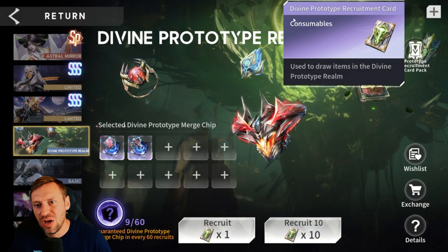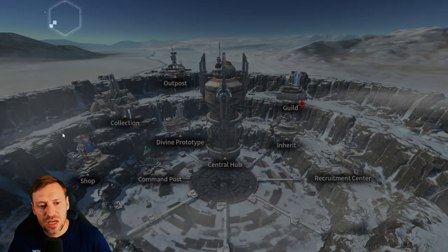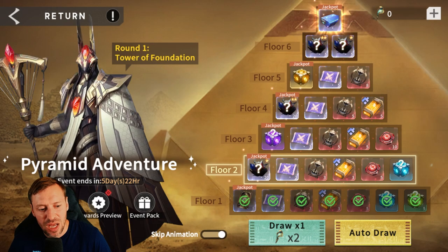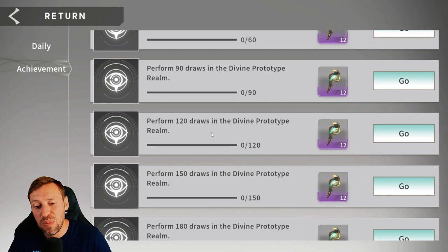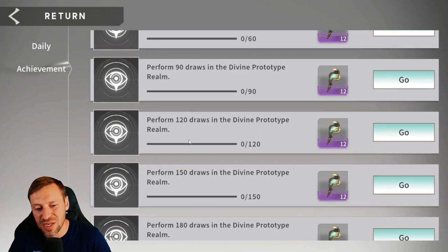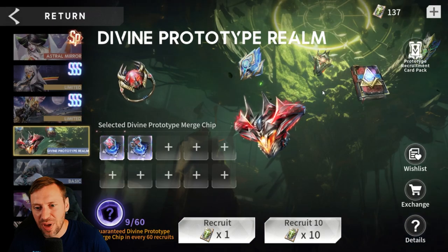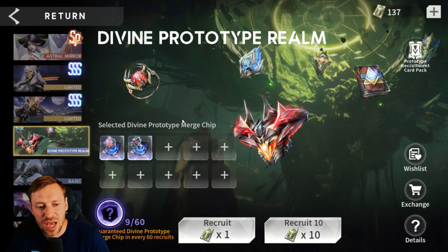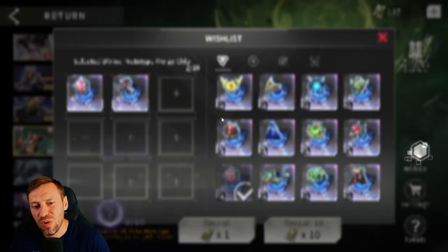We're gonna be putting in our divine prototype recruitment cards. I just need to double check something first because now is the perfect time - you've got the pyramid scheme up for grabs. Let's go to the mission list - I think it's 110 or 120, so we're gonna pull exactly 120, no more no less. Don't have 150, so there's no point. So 137, might as well just pull 120 and save for the next time this comes around.